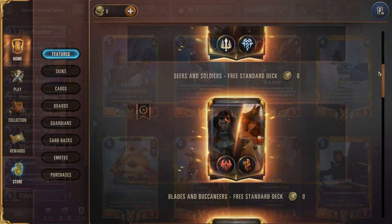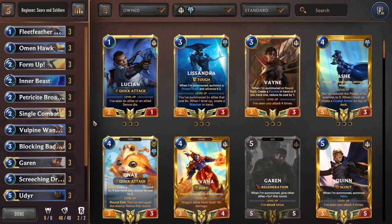Starting us off, we have the last beginner deck purchasable from the shop: Seers and Soldiers. The other two decks in this video will focus on mixing and matching champions we already own to come up with more strategies. Seers and Soldiers specifically is a mid-range Demacia beatdown deck — it wants to set up a couple units, buff them up, and use them to beat over the board and win.